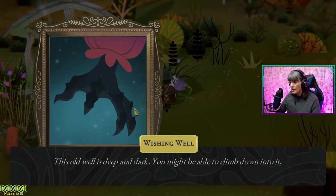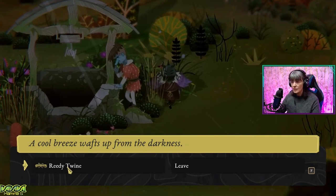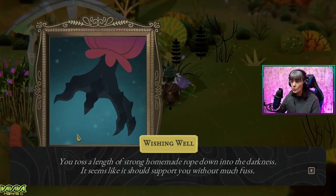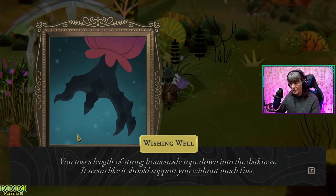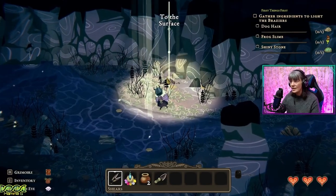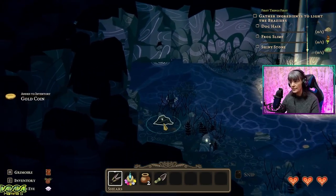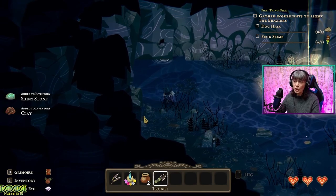This old well is deep and dark. You might be able to climb down into it, but the rope has long since rotted away. A cool breeze wafts up from the darkness. What's this re-detwine? Oh, I think that's what we had. You toss a length of strong homemade rope down into the darkness. It seems like it should support you. Let's push him in — just click it, and in we go. So here we are in the deep darkness of the well. Gold coin. We need a trowel — we have a trowel. Dig. Shiny stone — we've got the shiny stone!